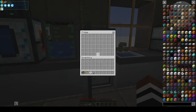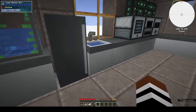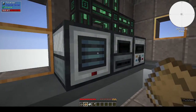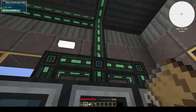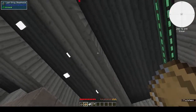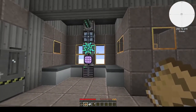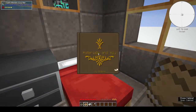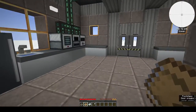We have a fridge with nothing in it, but it looks pretty cool. We also have a pulverizer, a redstone furnace, a centrifugal separator. There's an advanced energy cube up there too. And we have the bedroom with a bed and drawers. You start off with a couple of books including your quest book.